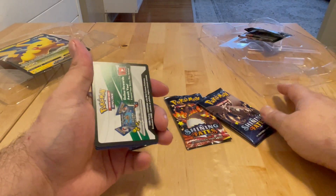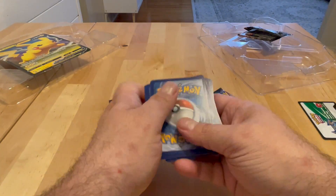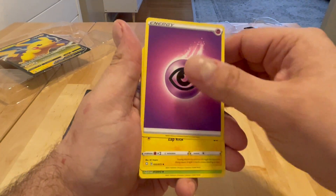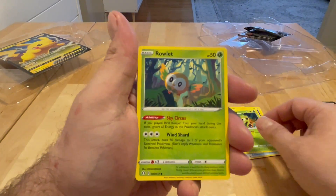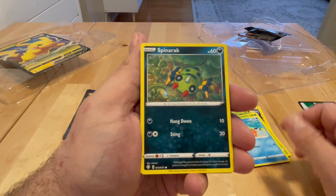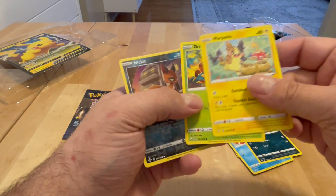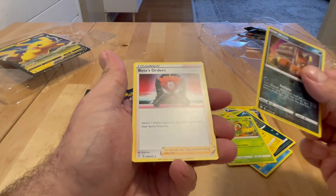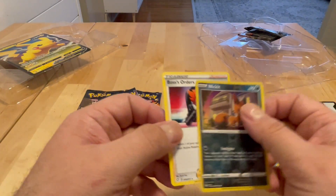All right, pack number one. Maybe we get something good — we got a holo card. Let's slow roll this guy. Energy, Fluxio, Rusted Shield. We got Grookey, we got a Nickit reverse holo, and we got Boss's Orders — Boss's Orders!